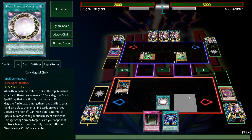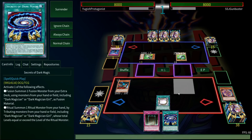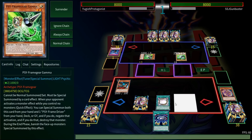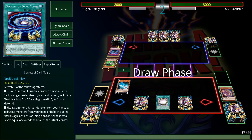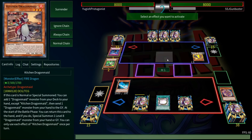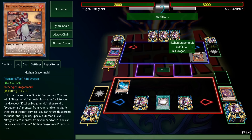We got hit with a hand trap right off the bat. The three cards you really need to get going in this deck are Dark Magic Circle, Eternal Soul, and Dark Magician — hopefully a fusion too if you can get it. But he's stopped us from getting those things, so we're in a bit of a spot of bother. I can't attack first turn. I'm going to set this just in case.